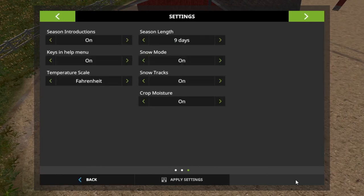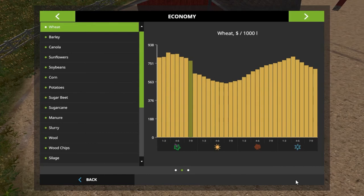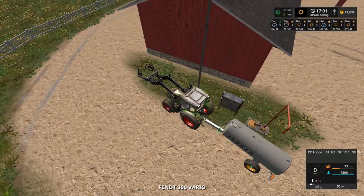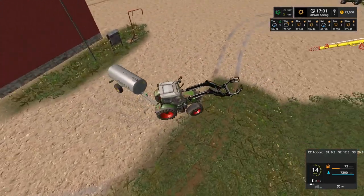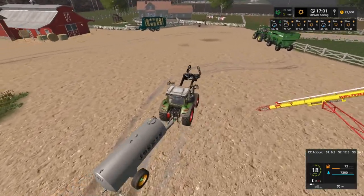I think nine days is a little bit too much on this map but we're going to stick with it. As you can see, nine days right there and everything's on Fahrenheit. We don't have any soybeans. I'm gonna get this over here so it'll be filling the chickens up.